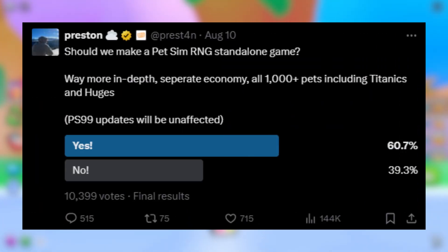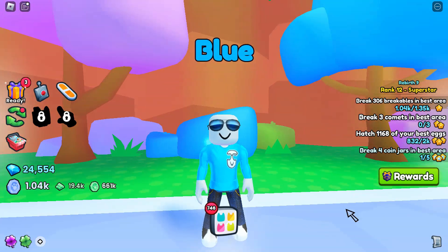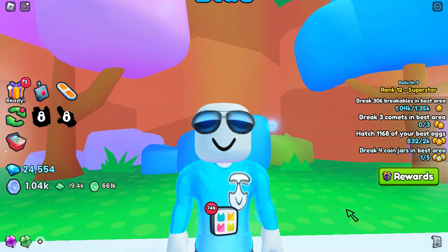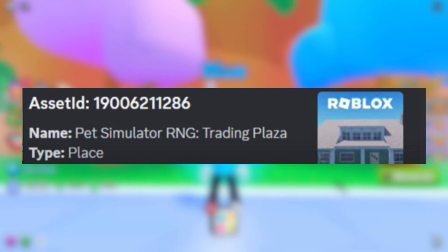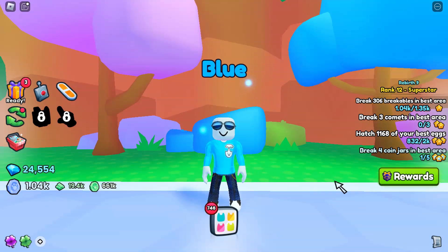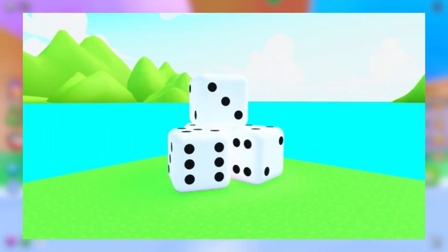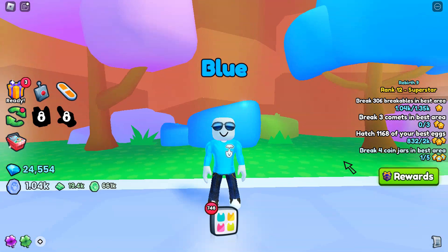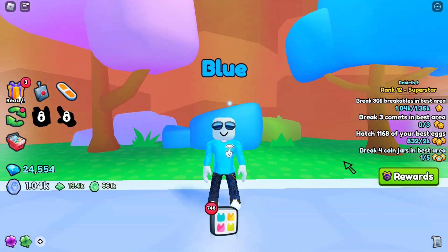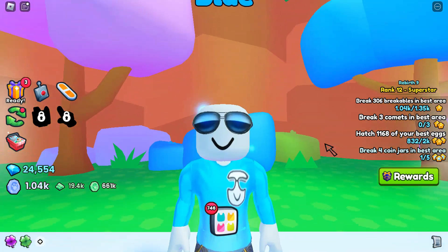So Pet Sim RNG is gonna be a standalone game from Pet Simulator 99. It'll have a separate economy and over a thousand pets, including Titanics and Huges. Pet Simulator 99 updates will be unaffected, so both games will be updating at once, which is very cool. The game will also have a trading plaza, probably something similar to Pet Sim 99, where you can sell your RNG pets for gems and stuff. And then finally, we have this leak of part of the map — just some dice and some mountains, which is very different from the classic blocky style in the RNG event in 99. But now that quick recap is done, let's take a look at some new leaks.